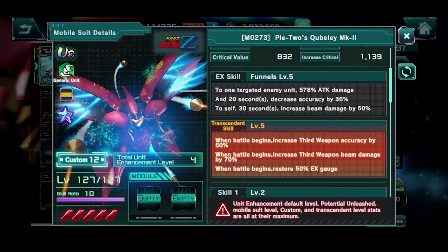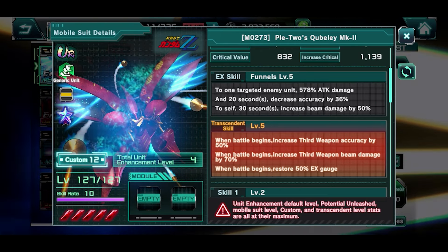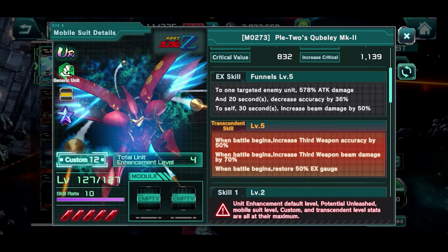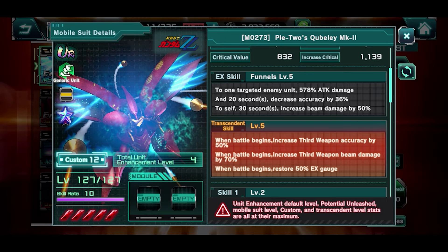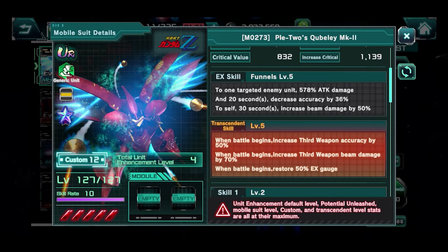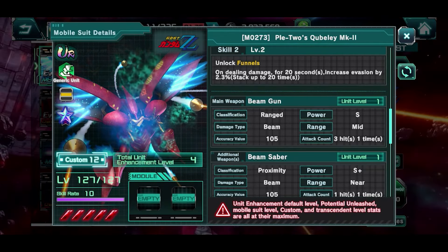I think when people are reading this one, it's seemingly decreasing something, but I think that applies to your enemy — it's to one target enemy. So this can help because it could allow this unit to survive a little bit better. But again, stacking up evasion is never the best thing possible, so that is definitely pretty unfortunate.